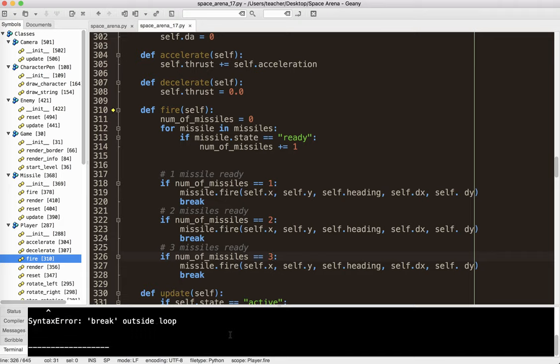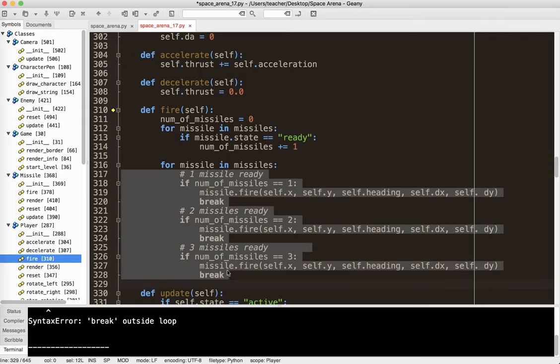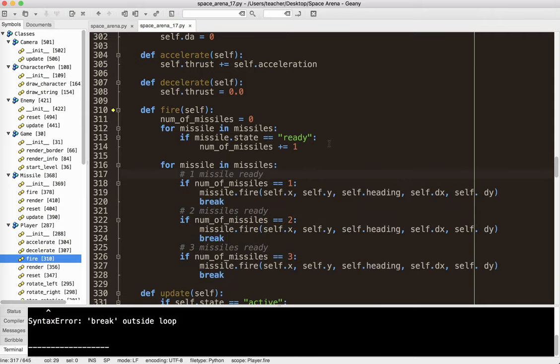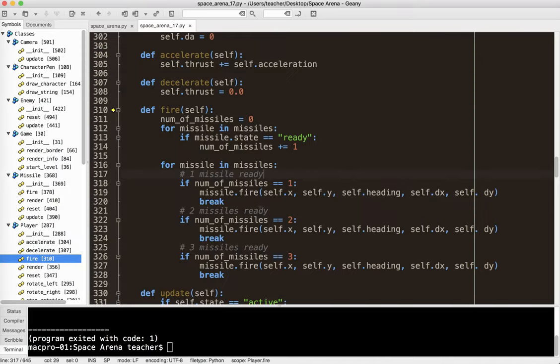I got an error — 'break outside of loop'. I need to add a loop here again: for missile in missiles. Let's hit F5. Right now there are three ready, so let's see what happens. I can only shoot one missile at a time, which is fine. It equals three and I can only shoot one of those — break exits the loop right away.